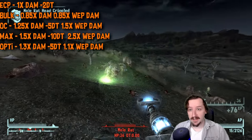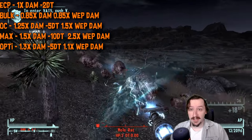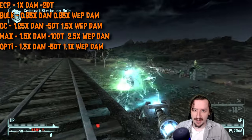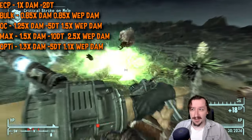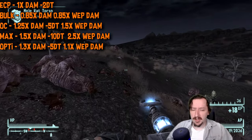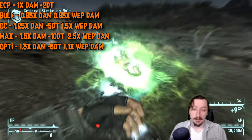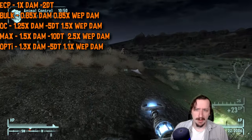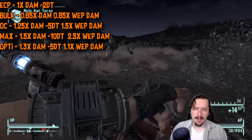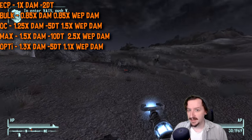For the ammos: we have the standard ECP rounds — electronic charge packs — which have regular damage but punch through 2 armor, just like all the energy cells do. You've got the bulk cells, which do less damage to your gun but also less damage to enemies, which is a decent trade-off. You can buy a lot of these early on, and that's probably what I'd be shooting for if you want to take this to Old World Blues quickly. We have the overcharge cells, which give you 25% more damage, punch through 5 armor, but break your weapon 50% quicker — they can be fine on the Ark Welder. You have the max cells, which do the most damage and punch through 10 armor, but break your weapon 2.5 times faster — probably don't want to use those in the Ark Welder. Any of those other weapons — Laser RCW, Gatling Laser, Tesla Cannon — are better options than the Ark Welder for max cells.